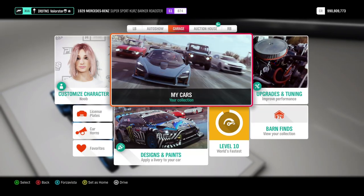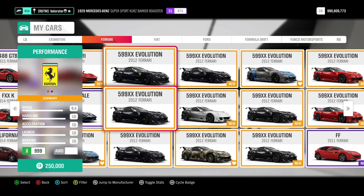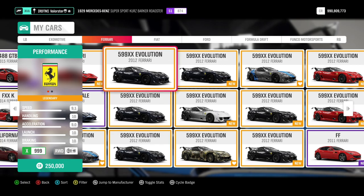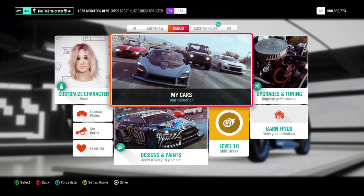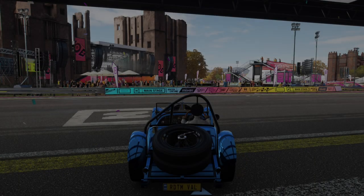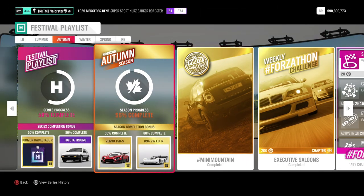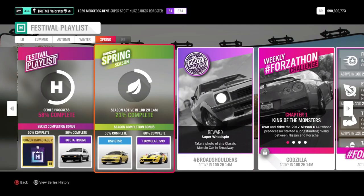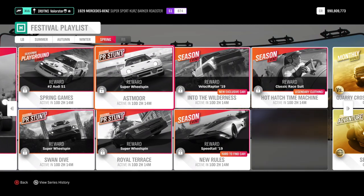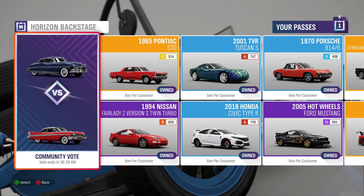I have bought a lot of them — Ferraris for 136,000, 300,000, and a few million. I still have a few, already auctioned 24 of them. There are several more cars that are rare and that you can sell for a lot of money, but that also changes weekly. So basically, you just need to keep an eye on the auction, keep an eye on the festival playlist, and also on the backstage pass.